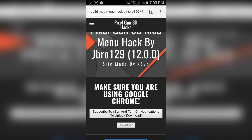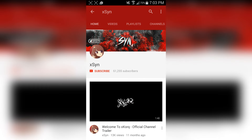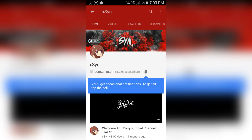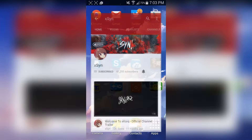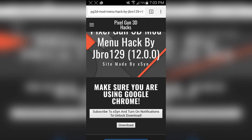You're going to tap on 'Subscribe to my channel and turn on notifications to unlock download.' Tap on that and it should bring you up to the YouTube app and to my YouTube channel. All you have to do is subscribe to my channel — on the new YouTube update it automatically turns on the notification bell for you. Once you have that, go back to Google. If you do not subscribe to my YouTube channel, the download button will not unlock.